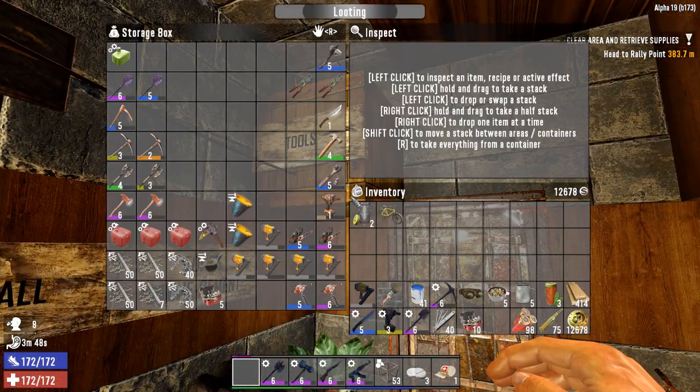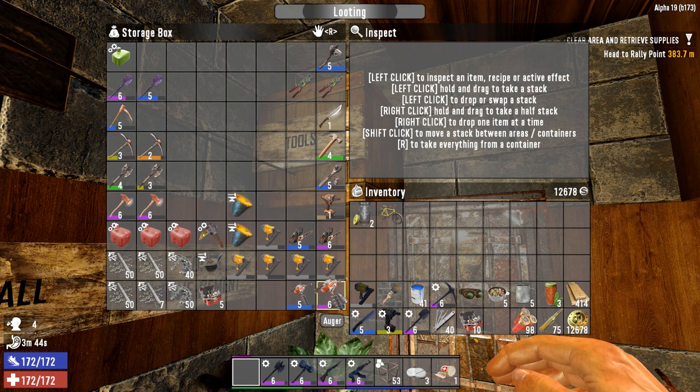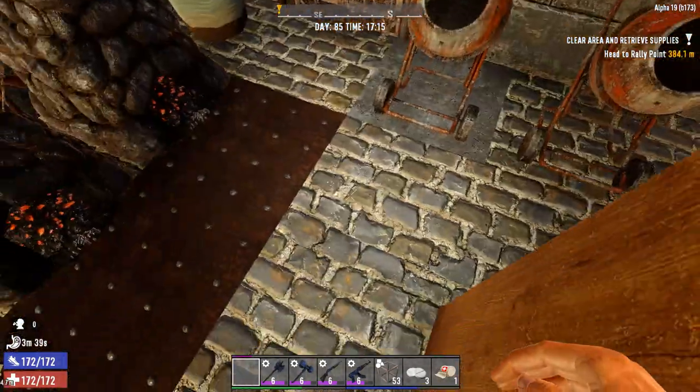And finally the tools — obviously with just so many tools. Fantastic auger, chainsaw — I mean, we are in the end game at day 85.